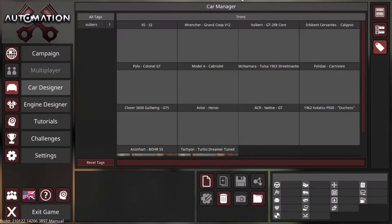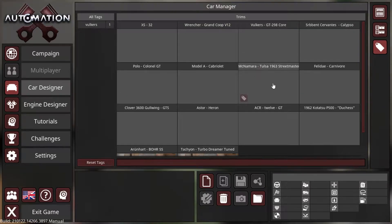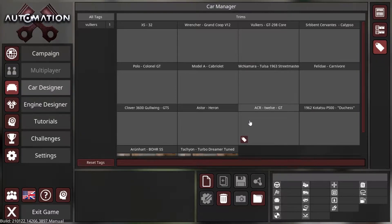Hey everyone, and welcome back. It's February, which means that the 50s and 60s Tourer's Car Challenge has finally concluded in Automation, and we are here to review the submissions, of which we have 12 right now, as you can see here. Thankfully, all of them are kind of grayed out so I'm not spoiling anything, but you can see the name.